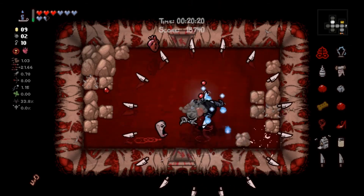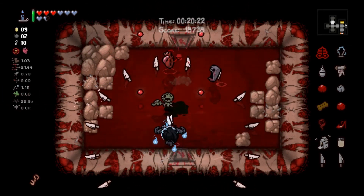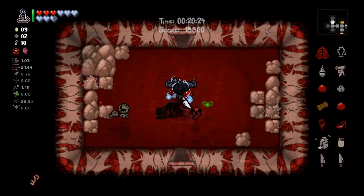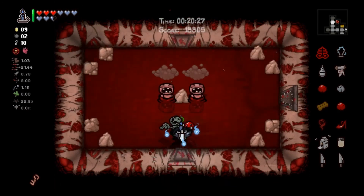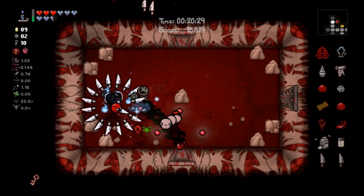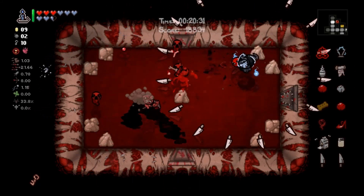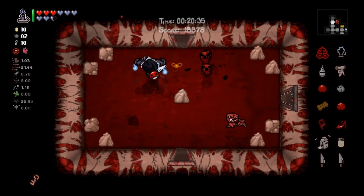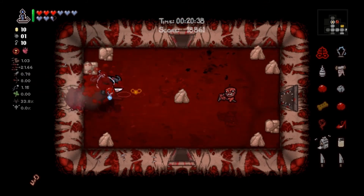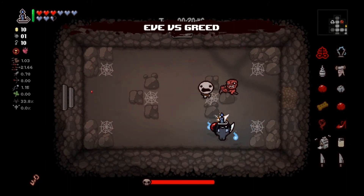The souls help, the fire helps, Brimstone forwarding helps for sure. Soul heart — don't mind if I do. Don't see a tinted rock but who knows. The wisps were a big get for just a trinket — they provided a lot of utility. Secret room of some sort guaranteed. Oh, Greed.